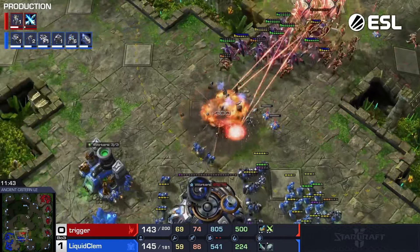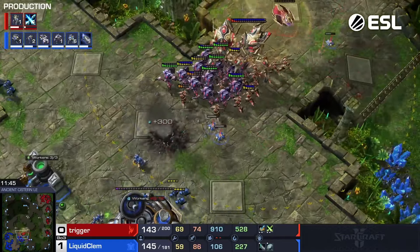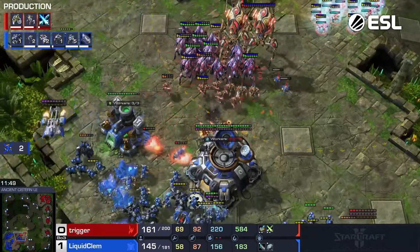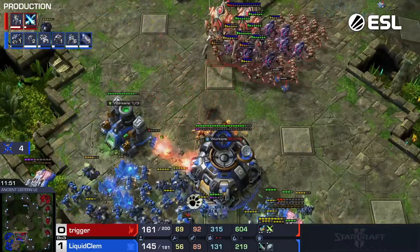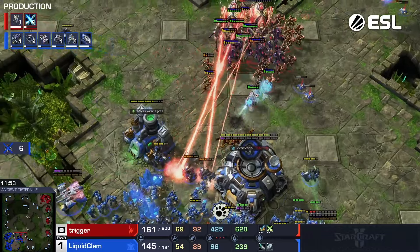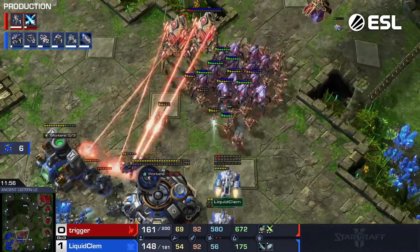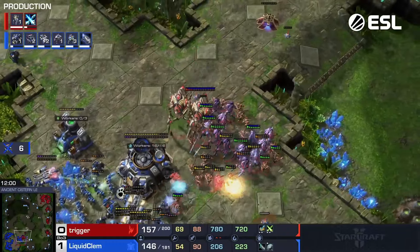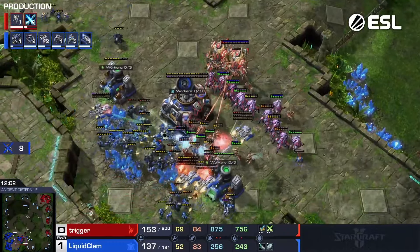Coming up — he is going to force a cancel on that command center, so that's pretty nice. That's two canceled command centers so far in this game, very annoying for Clem to deal with. The Colossi trying to poke in — you've got to be careful here as Clem. This engage might decide the game. Those two Widow Mines still getting ready to reset — they actually might ruin things here for Trigger.